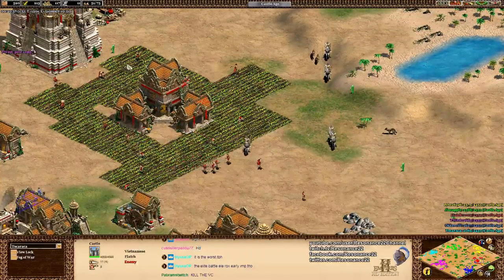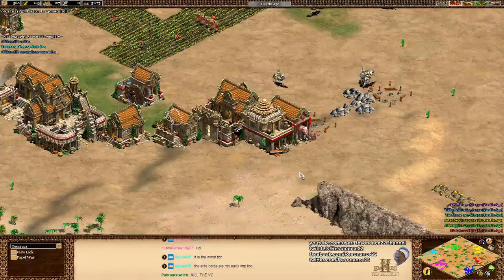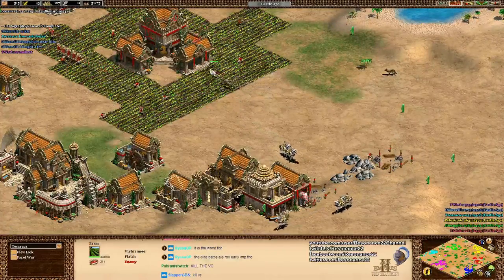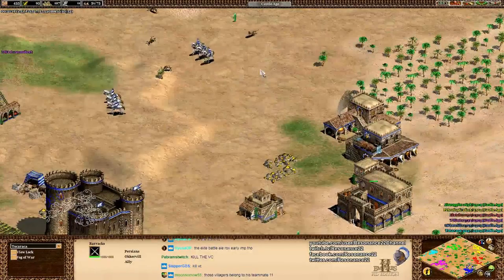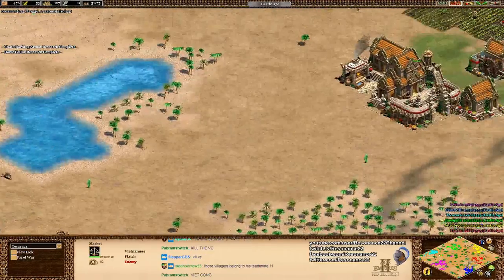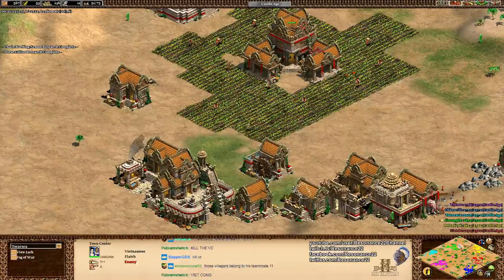Pete is going to lure the wolves straight onto this villager. He's going to look for some pick-offs here and go straight into Oakerville's base. Oakerville being the Persian actually can make camels, and I'd really recommend that he does that, but he's not doing it right now because he doesn't want to forfeit any offensive pressure. Not a single villager lost - well played there by Flash.